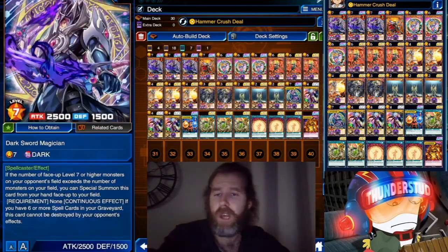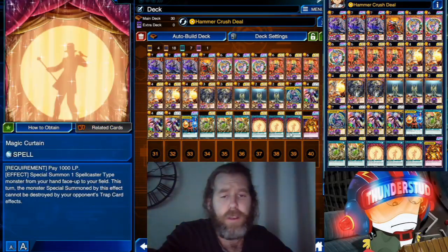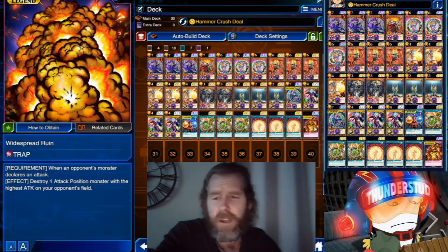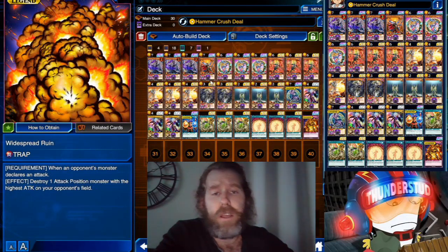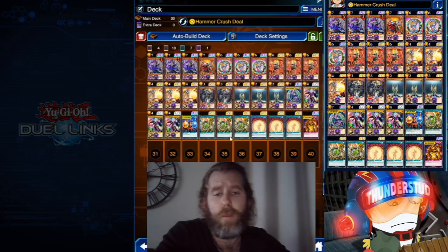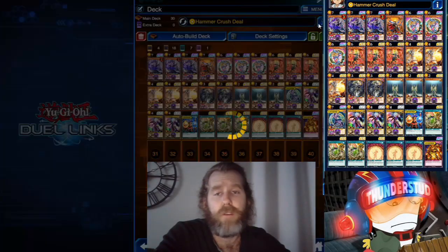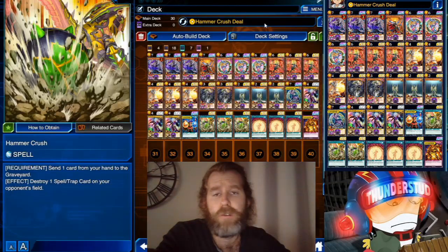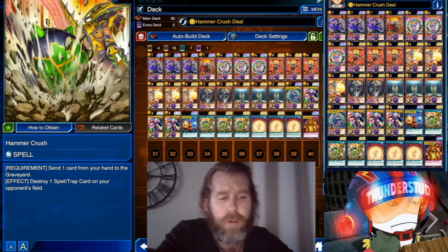Magic Curtain — I got it prismatic — lets you special summon a Spellcaster monster from your hand, and that monster can't be destroyed by Trap card effects. You pay 1000 LP to do it. It's a great way to get the Magician out quickly. We also have Widespread Ruin, which just wins duels, and the Hammer Crush skill — set it, draw a card, and discard one to use Hammer Crush for free.